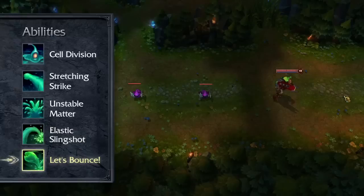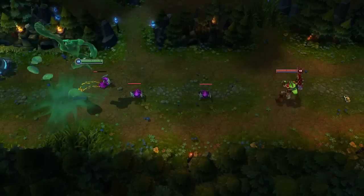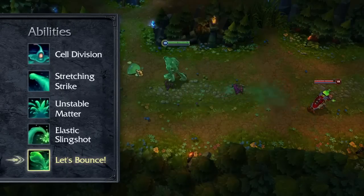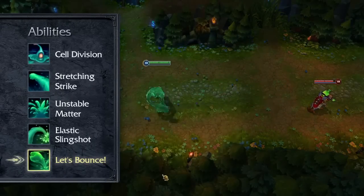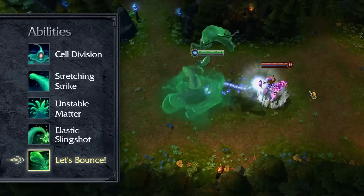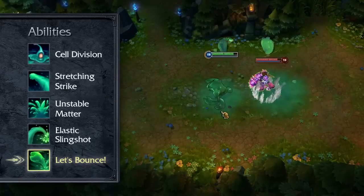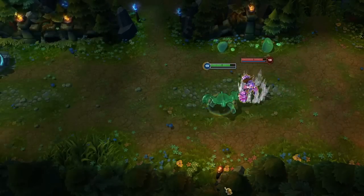Let's Bounce is Zach's ultimate. When activated, he hops four times, damaging, knocking up, and slowing enemies he lands on, while he receives an accelerating movement speed boost. Damaging a single enemy on multiple bounces has diminishing returns, and enemies can only be knocked up once. Even if he's stunned or rooted, Zach will keep bouncing.